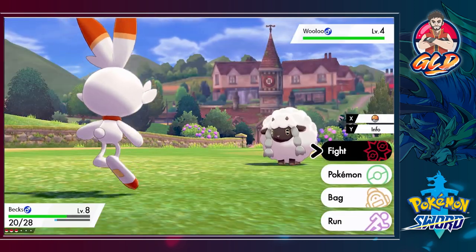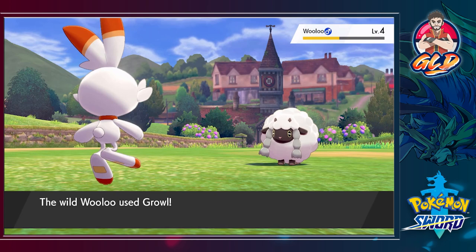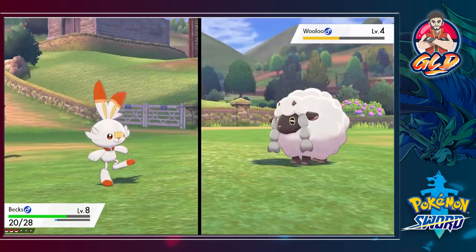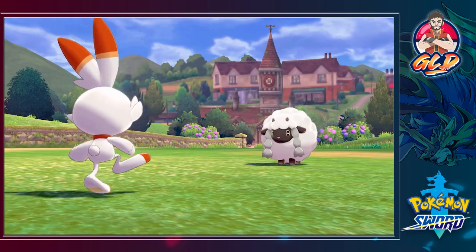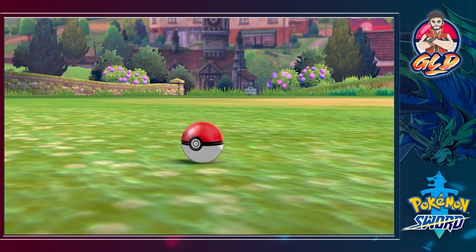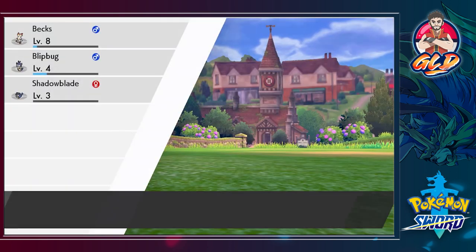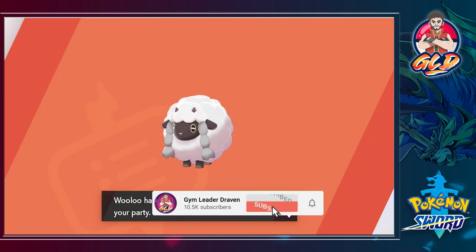We're gonna go after one more Pokemon right here - and that is Wooloo. Another big thing about this walkthrough is that there are going to be a lot of edits because we're focusing on the main game rather than less important things. You're just going to see me capture some Pokemon, but once we get into the Pokemon areas there will be edits. We got ourselves the Wooloo, more experience points, and our Pokemon are growing levels. Shadow Blade just learned Power Trip.